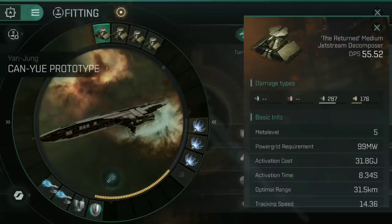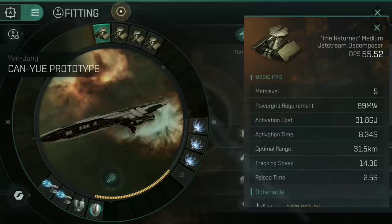Decomposers are an unusual type of turret — they don't have a long range and a short range version, only one type. They are mainly kinetic damage: 287 kinetic with 176 explosive damage. The unusual part is that they only have optimal range — there's no accuracy falloff whatsoever. You are either in range or you miss. That's 31.5 kilometers with the skills and bonuses from the ship and the tracking computer. The tracking speed is also astonishingly slow at only 14.36, meaning anything moving at a decent angular velocity is going to cause you problems. They have an activation cost of 31.8 gigajoules — that is a lot of capacitor chewed firing four guns.